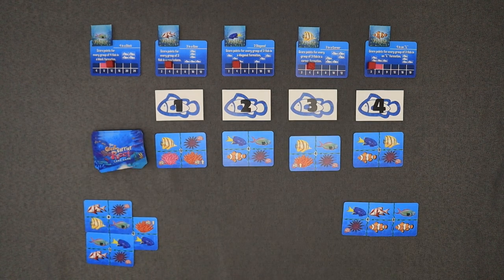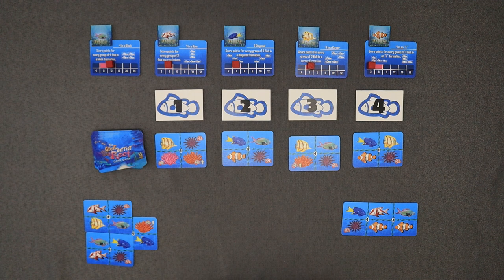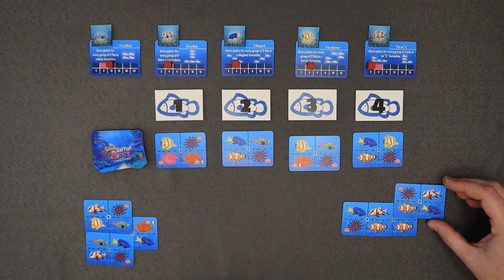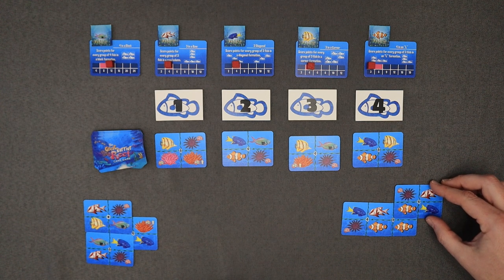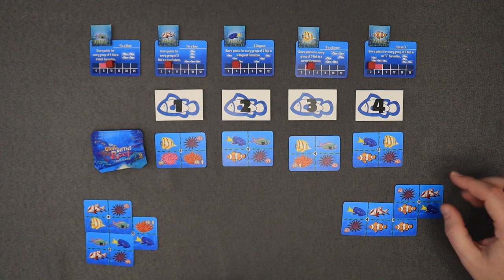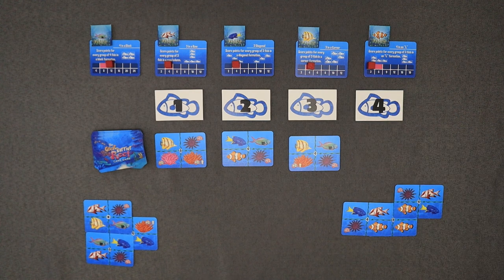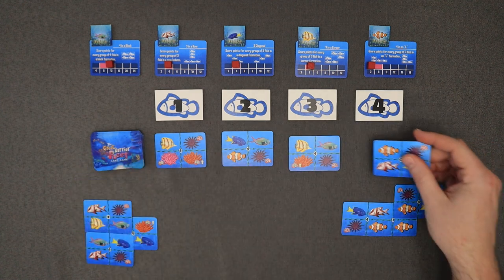It's going to be John's turn. John has three cards to look at. John's going for those clownfish and that's what he's going to do — he's just going to keep trying to go for those clownfish. He's going to cover that one up right there, and that's going to give him four, which will set him up to play that one next time to be able to get all those clownfish.